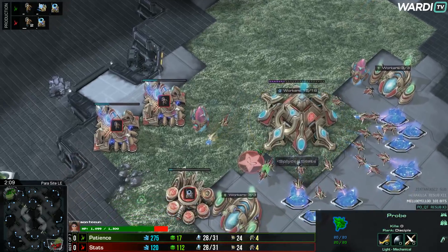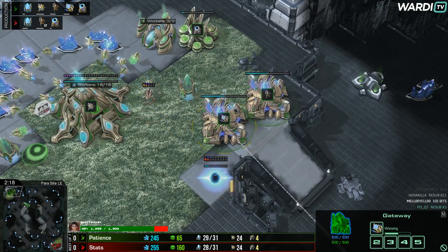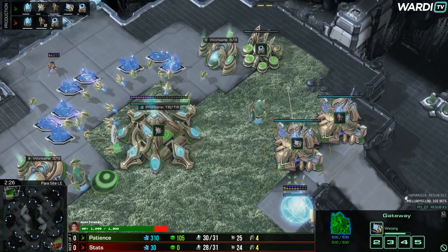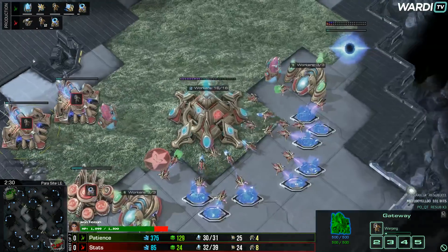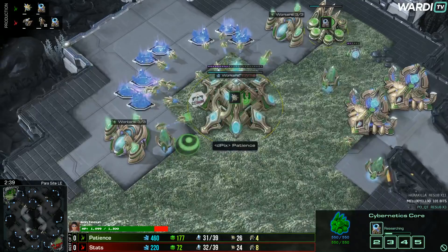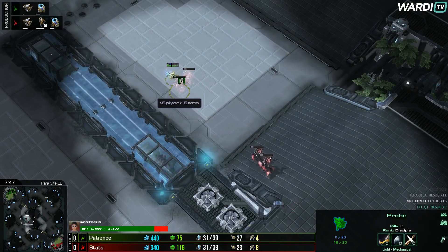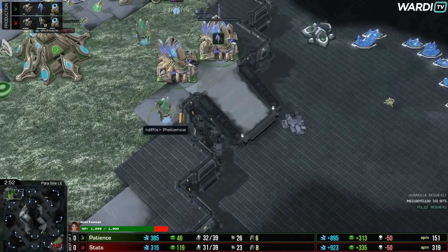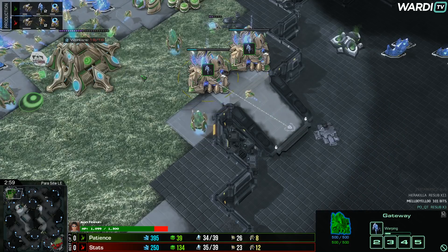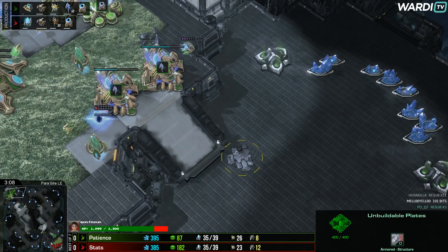We're going to see a couple of Adepts on the way out from Stats. On the top side, Patience has opened with Adepts and a Sentry — a slightly different opener. With the Adept-Sentry he'll be more defensive, using more gas, so he'll tech slower than Stats. Stats goes double Adept — no Sentry — so there's a faster tech choice already coming down. Stargate drops on the left side. Stats' Adepts chase and grab a Probe. Patience builds a couple of Stalkers and goes into his own Stargate — it's a fairly even game in terms of tech choices.